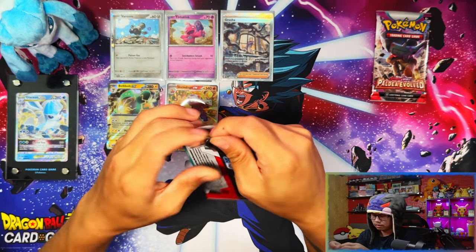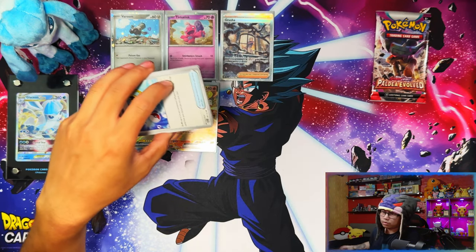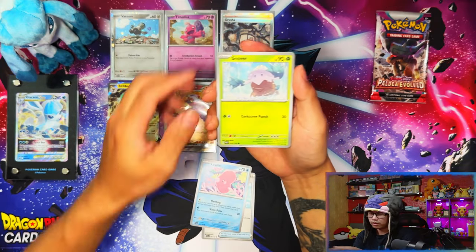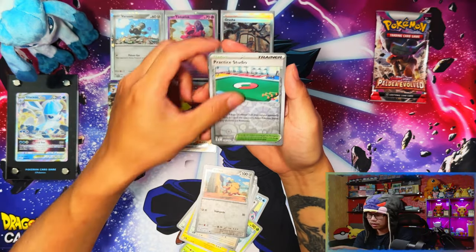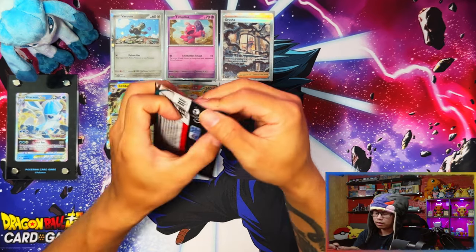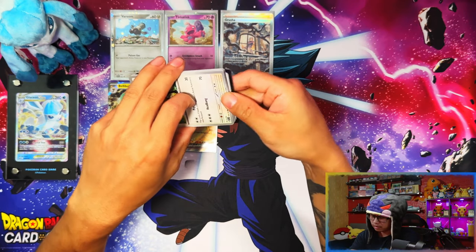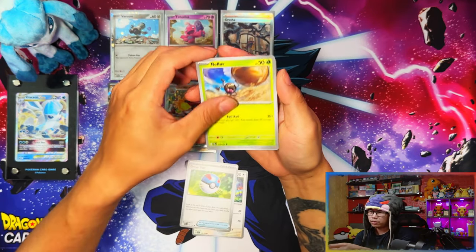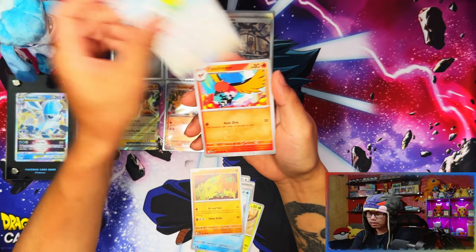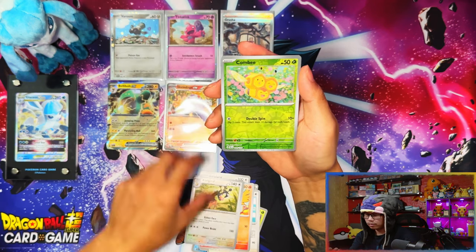At least one of the Toedscool triple pack blisters isn't going to be a dud. So far three hits from 12 packs — one from each triple pack blister. That is what you should be expecting: one in three chances of getting a hit. Last pack — oh my days! Pulling that Grusha is my first big hit in a Paldea Evolved video. I'm really stoked, really happy about that. Grusha is one of my number one chases — I think I prefer that version over the full art.